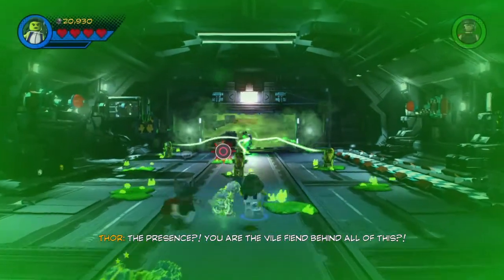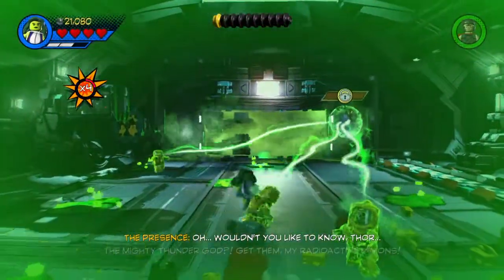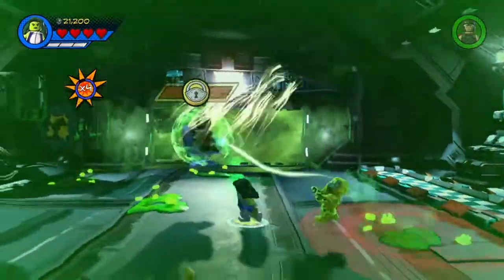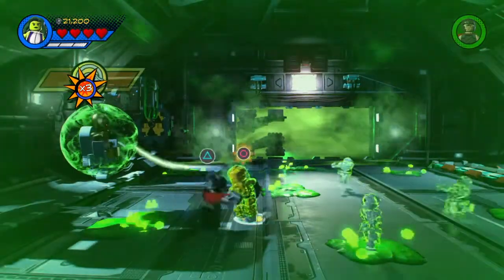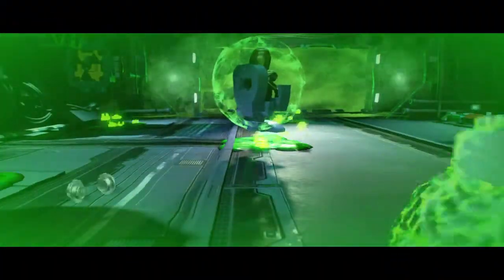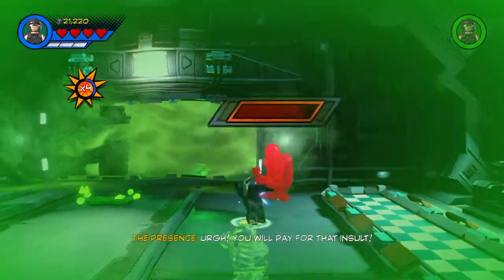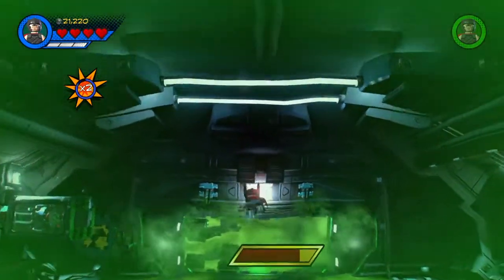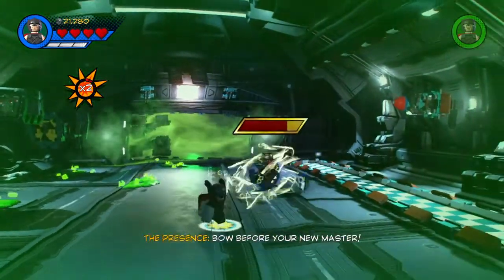You are the vile being behind all of this? Wouldn't you like to know? The mighty Thunderguard — get them, my radioactive minions. Bow before your new master. The shield's gone. Now's our chance. You will pay for that insult. Booyah. This is not right. Bow before your new master.